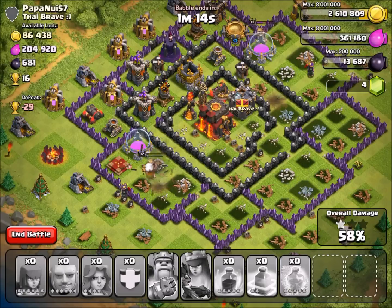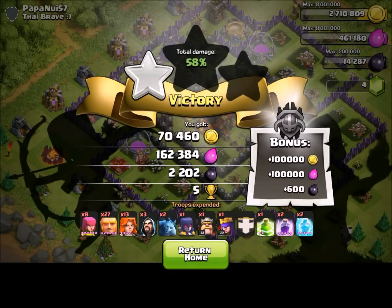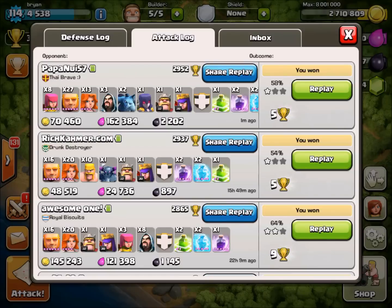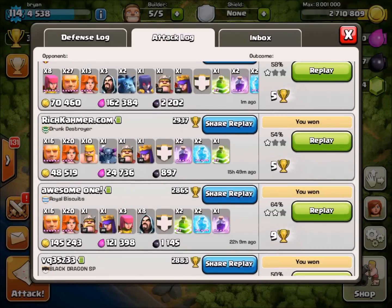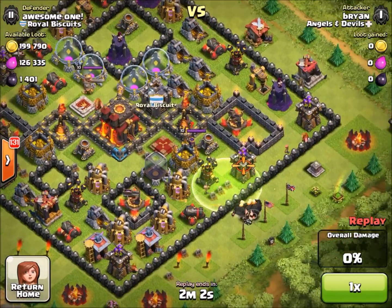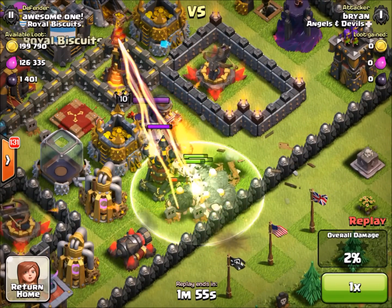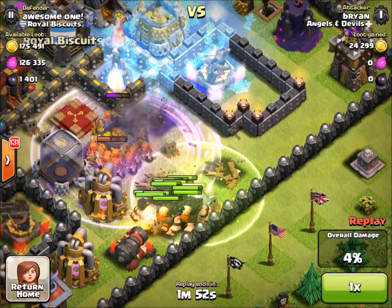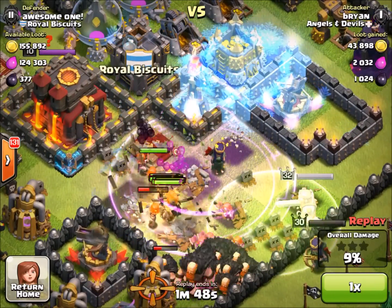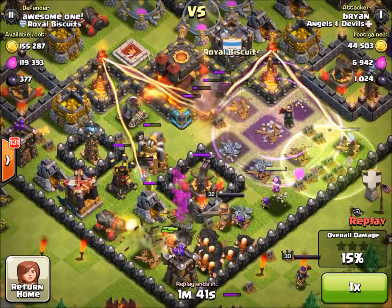I could have done this attack a little bit better — putting my King and Queen down a little sooner, then they would have jumped over and gone to the center. I normally wait until the end just in case. But with this attack strategy I've actually gotten a 2-star. Let me show you guys this one — this is better. I got the 1-star, then the 2-star here. Just put the jump spell down, put in all my Giants — they're so tanky, just going to walk in and rip everything apart. Even those Inferno Towers don't do that much damage to them. Watch those Valkyries — just ripping everything apart, swinging their axes.